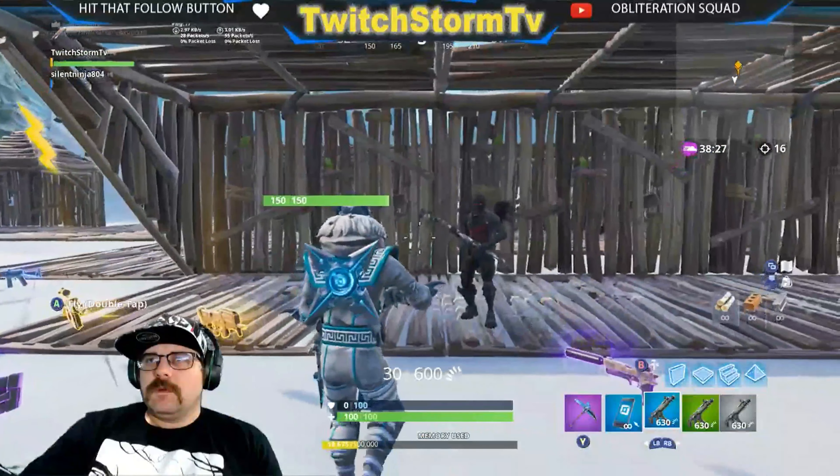Gold heavy sniper: 392 to the head — fast reload, awesome. Purple heavy: 375. The body shot difference: gold heavy does 157 to the body, purple does 150 — only seven damage difference. If you want a faster reloading sniper just get the gold, but both work perfectly. If somebody has full health and drinks two minis, you're still gonna kill them in a body shot.